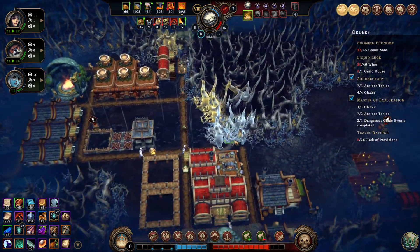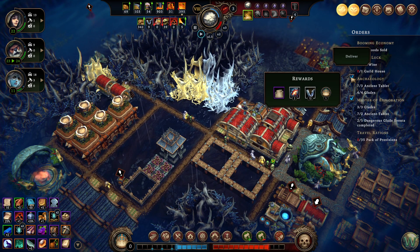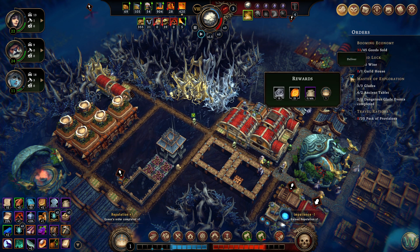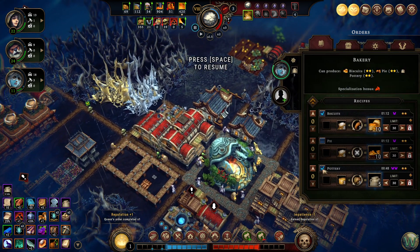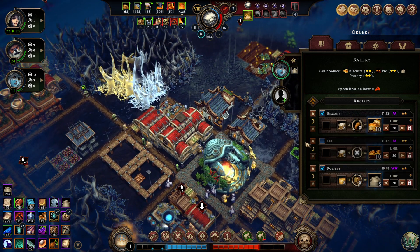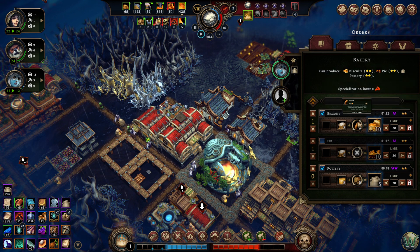We'll get that additional hostility, but it'll be okay. Then we'll go ahead and turn in Archaeology, which is tablets and glades. And then Master of Exploration, which is glades, tablets again, and dangerous glade events completed. That's going to get us a steady supply of pottery, which means I don't think we're going to need the pottery from that building anymore. We can leave it on though, because it doesn't really hurt. I'll just make these two a higher priority than that.